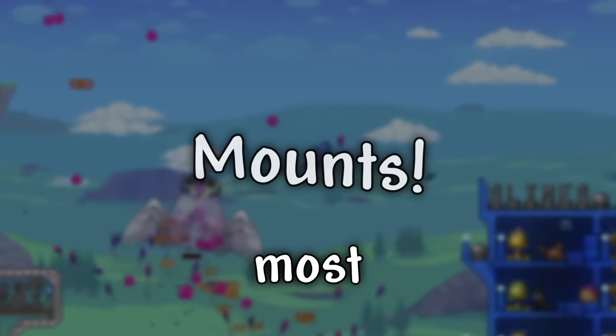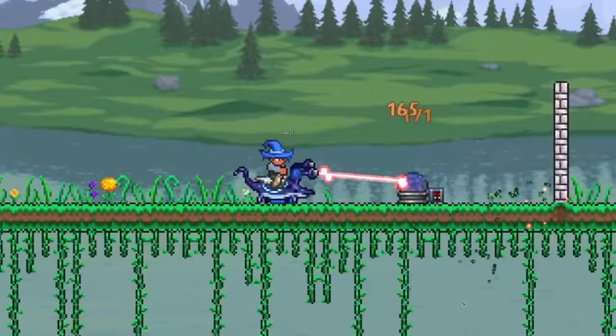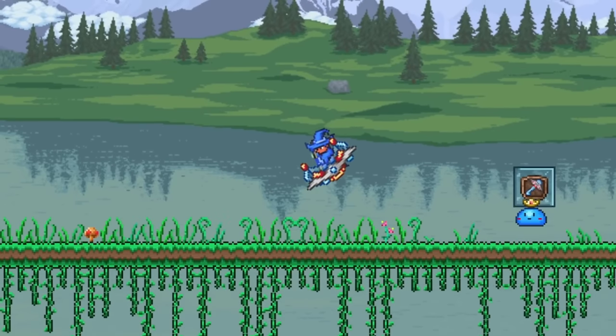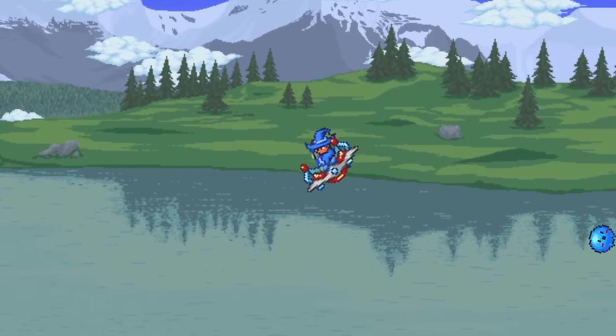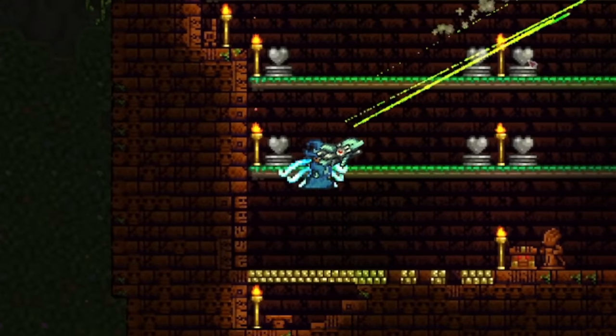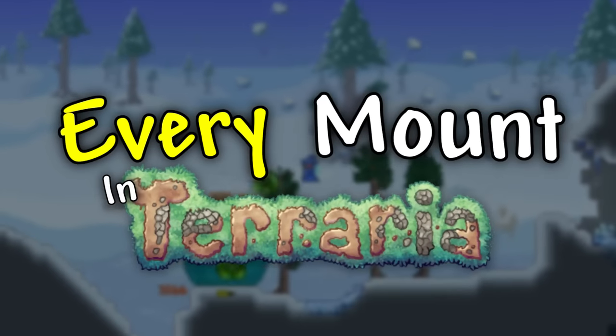Mounts are arguably one of the most useful parts of Terraria, with them having features like auto-attacking enemies, damage boosting in certain situations, and most importantly, allowing you to fly infinitely. Figuring out what all of those mounts do and how to get them isn't always the easiest thing to do, which is why I'll be going over every mount in Terraria for this video.